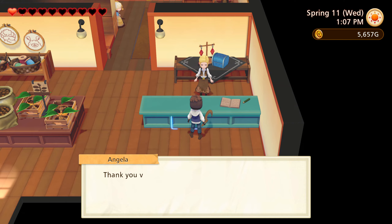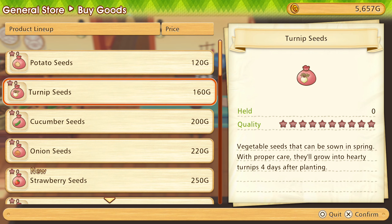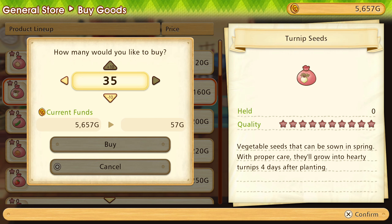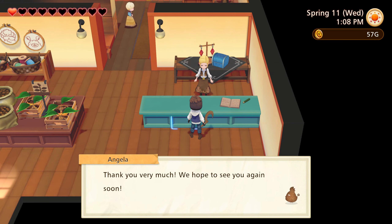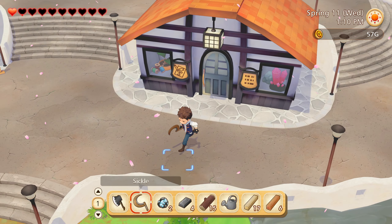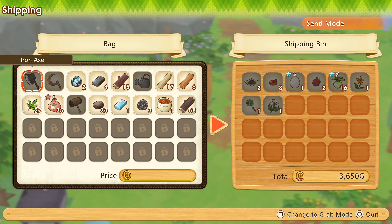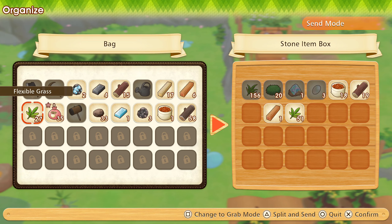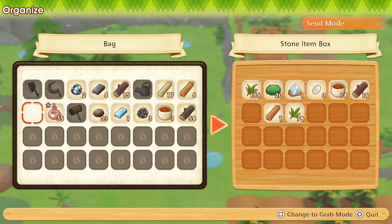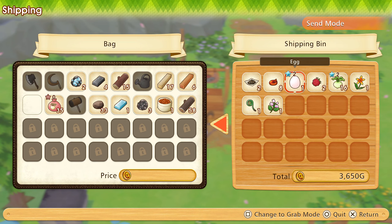Hi, buying goods — pressing circle so much just messes me up. Oh yeah, I wonder — did I actually sell off that egg? Yeah, I did. So let's actually get myself that one back, because I think I can fry those.